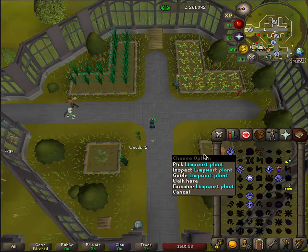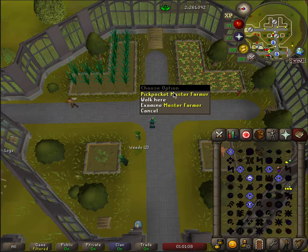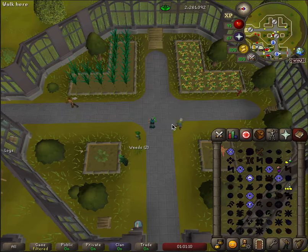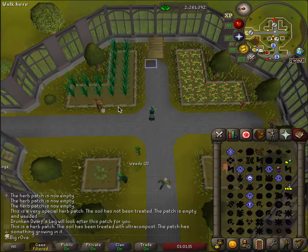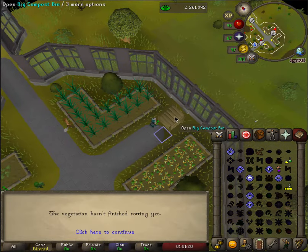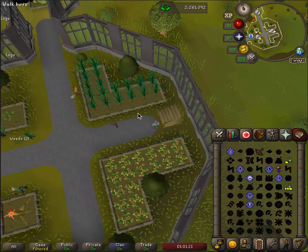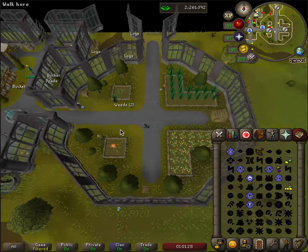This new Flower Patch will be good for collecting Limpwort roots. You have a new Master Farmer with no really good trap spot unless you're using an alt, but you also have this compost bin which takes 30 spots to fill up and also gives 30 back, so that is certainly a good benefit coming in at level 35.